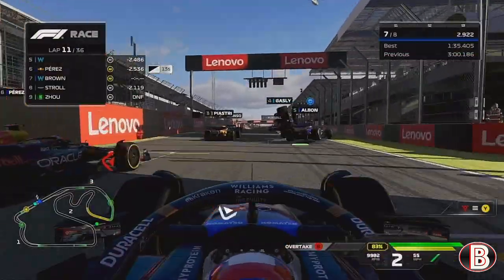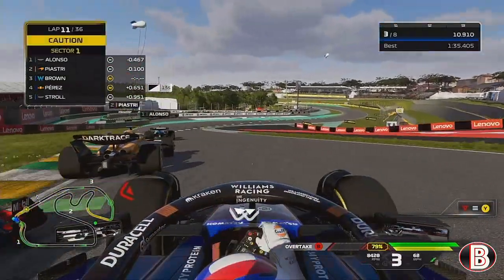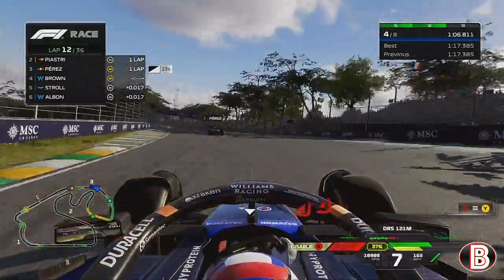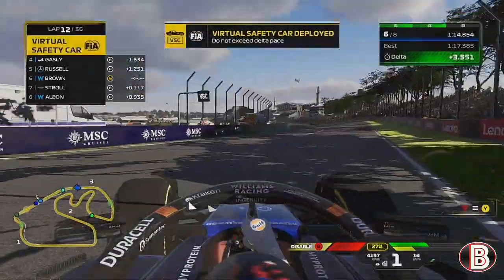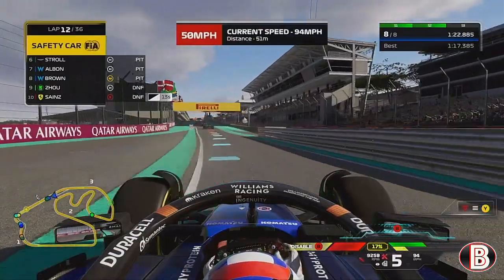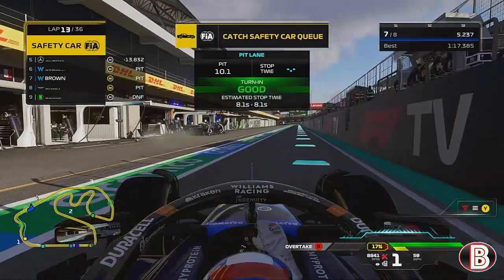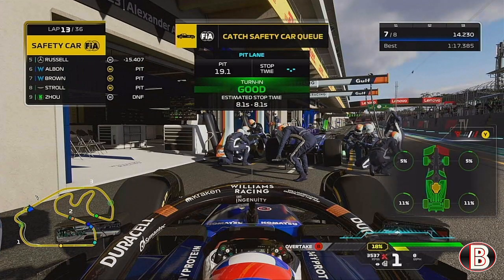We're racing again with the sun out. Good start for once — getting a couple of places, up into P4. Battery charge is high, using the overtake button. But Lance Stroll comes up the inside and takes us out — virtual safety car. We're spinning around, going again, and needing another pit stop. Full safety car now. We've had 12 laps and about four corners of proper racing. Alex is in front, boxing with damage. Not a good weekend here in Brazil.